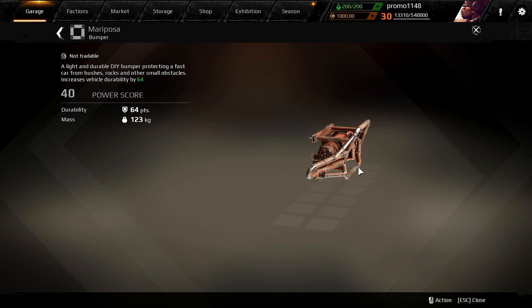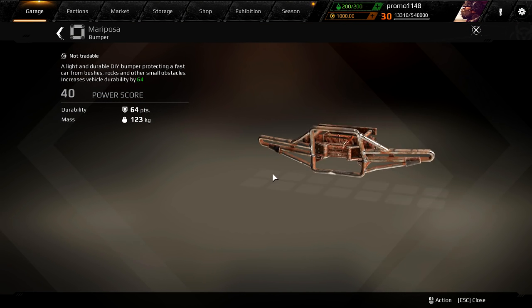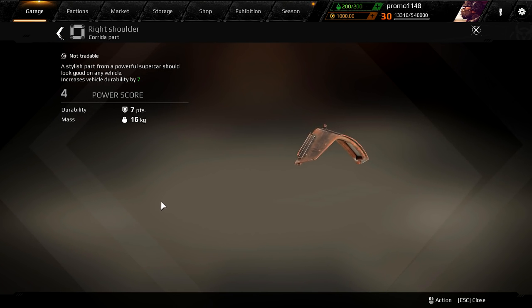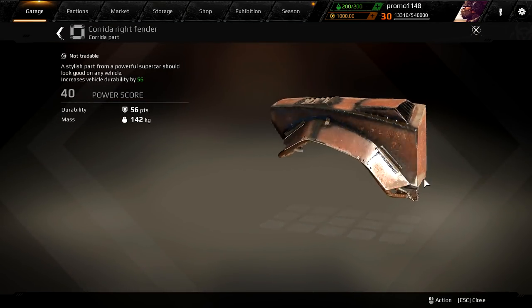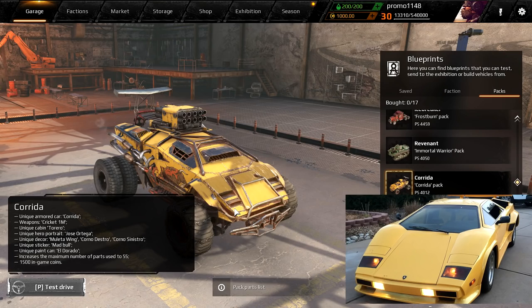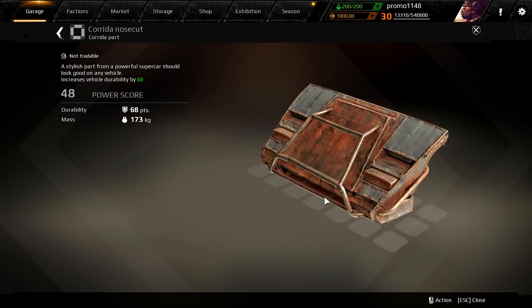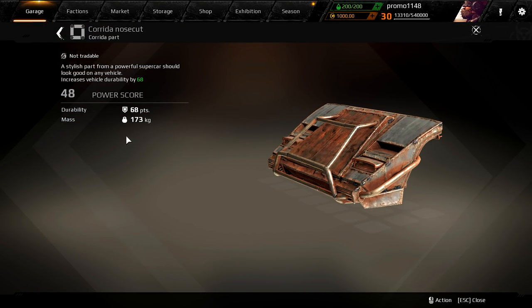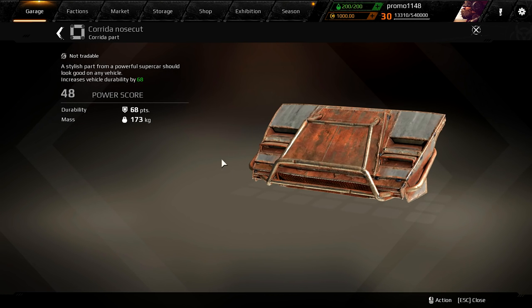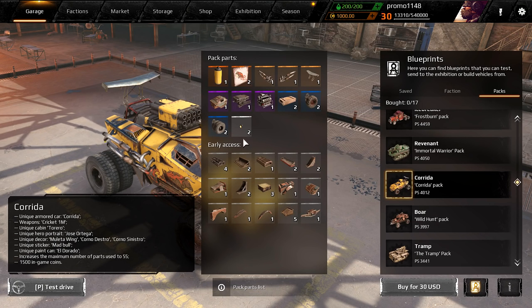This part here is a bumper — 64 durability. Another new part: a right shoulder. So this build is kind of a post-apocalyptic Lamborghini. We have the nose of the car, absolutely amazing. The durability is not bad — you can use it for ramp builds to flip enemies over. These all have the same twin wheel, and here we go, new cabin — we'll check it out later.